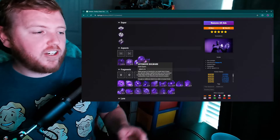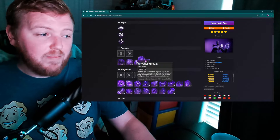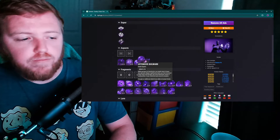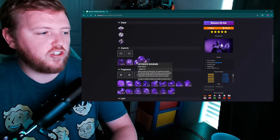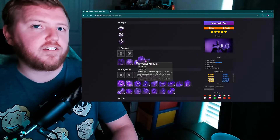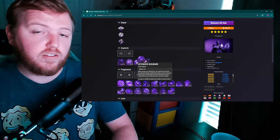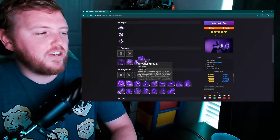I also think the amount of Overshield HP restored from a melee kill in Offensive Bulwark needs to change. Currently it's like 10 to 15 Overshield HP — super tiny. In regular content, even in a basic Strike, you're losing the Overshield faster than you can gain it. You have to go on a melee rampage, and if you fight a Thrall that takes off half your Overshield and you kill it with a melee, you get about 10 HP back — it doesn't feel great.